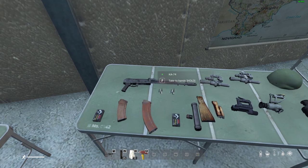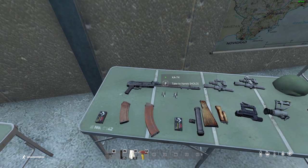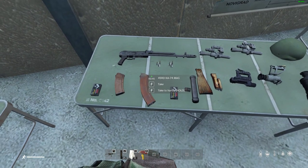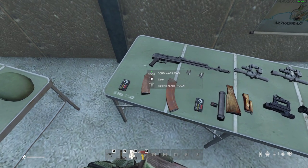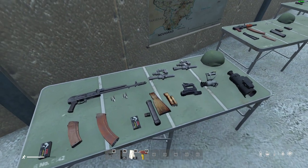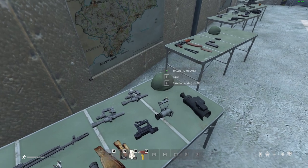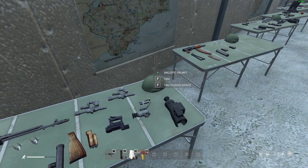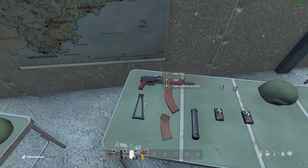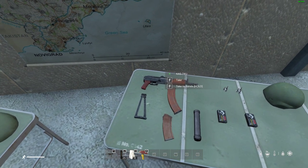The AK-74, or KA-74, runs 5.45x39 with a 45-round or 30-round mag in boxed or loose variants. It takes all Russian-type scopes and is found in military areas. One of my favorites is the KAS-74U — when the AK-47 was created, it could be argued it was more of a submachine gun, and the KAS-74U really feels like one.